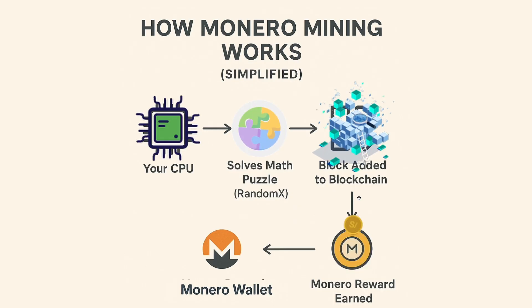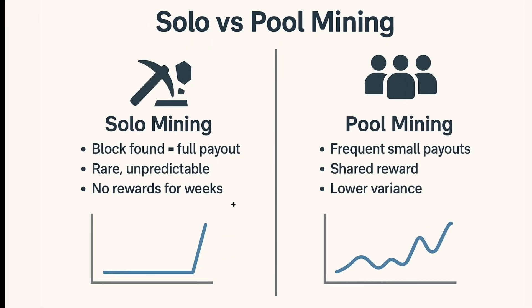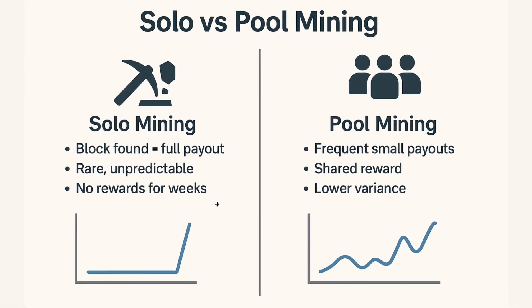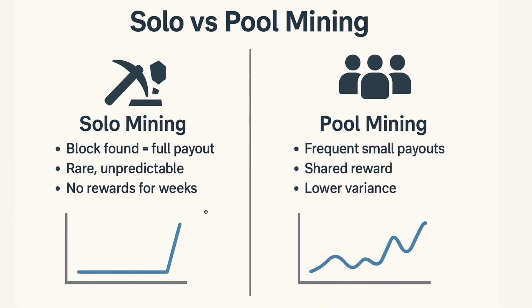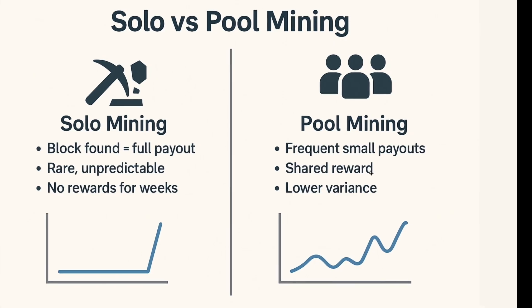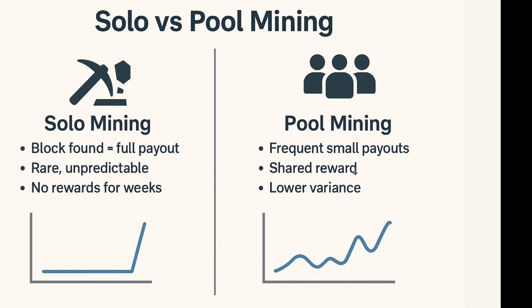The way you participate in this process — alone or with others — is where solo vs pool mining comes in. When you start mining, you face a choice: go solo and do it alone, or join a pool with others, combining hardware power. In solo mining, you connect your miner to your own node and hope you find a block. If you do, you get the full reward, but realistically with low hash power, you may never find a block. On the other hand, pool mining means teaming up with others — the reward is split based on your contribution and you get small, frequent payouts.